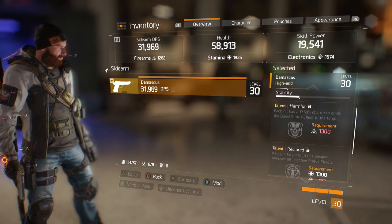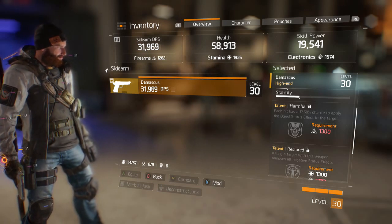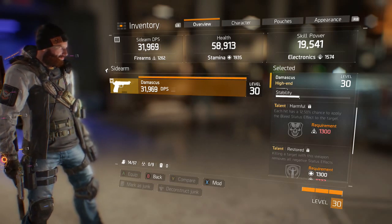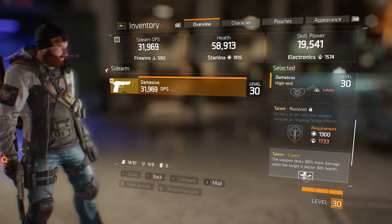The first talent is Harmful. Each hit has a 12.5% chance to apply the bleed status effect to the target, and the requirement to have that talent is 1300 in firearms. The second talent is Restored.